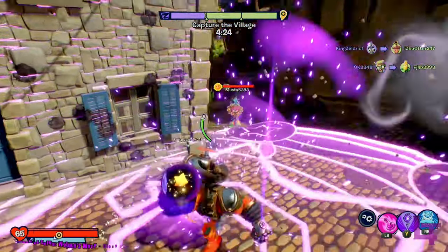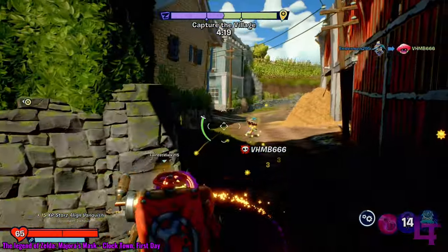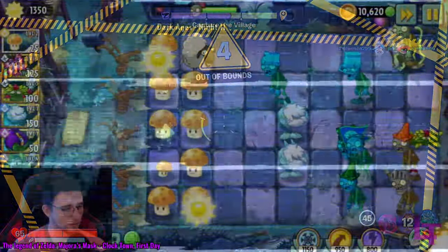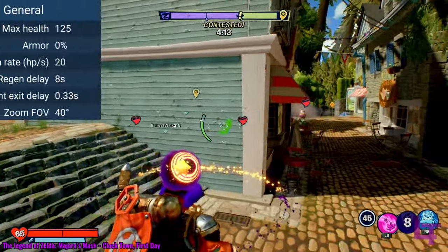The wizard is a support class who came over from PVZ2 because he got tired of being neglected, and wanted to do something more than just bully Welsh people all the time. He boasts the average amount of health at 125.